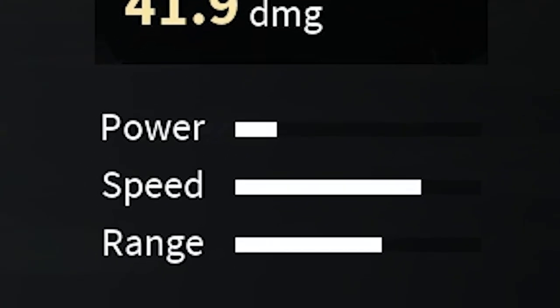Finally, you have power, speed, and range. Obviously, the higher these are the better, although there is usually a trade-off between the three. Faster moves have lower power, and so on and so forth.